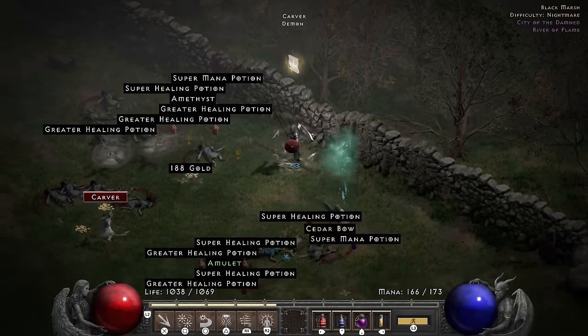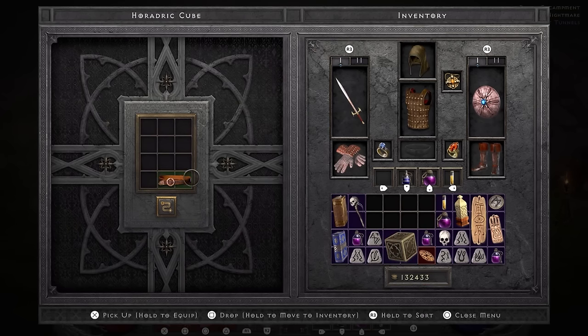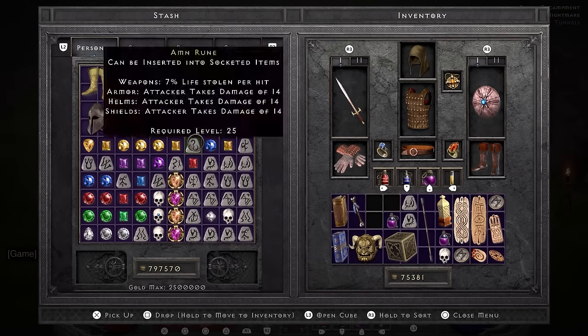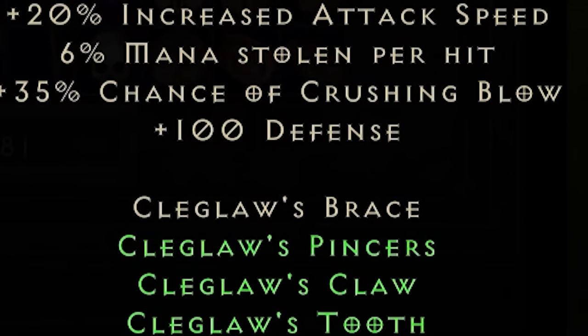To improve my rune situation I do some more Countess runs. On the way there I find a set amulet in the Black Marsh — Angelic Wings, granting the fabled combo of attack rating and life. But my amulet and rings are already amazing so I don't use it. I upgrade my belt to 4 slots. I use a Hel rune to remove the diamond from my shield and put a perfect diamond in its place. At the low cost of a socket quest and a perfect diamond, I have now upgraded my shield to the shittiest Ancient Scepter mankind has ever seen — but it gets us crushing blow and mana leech.